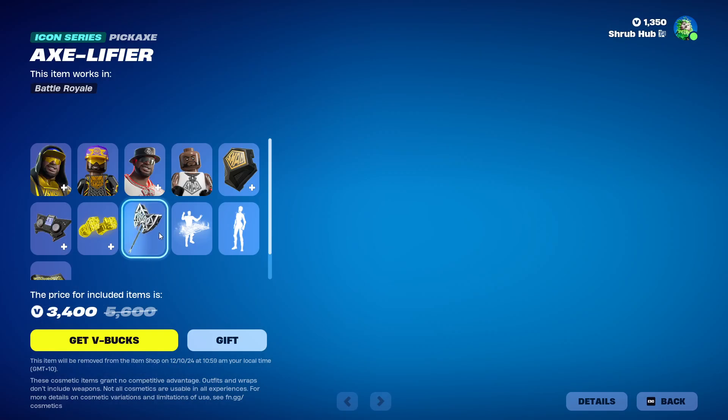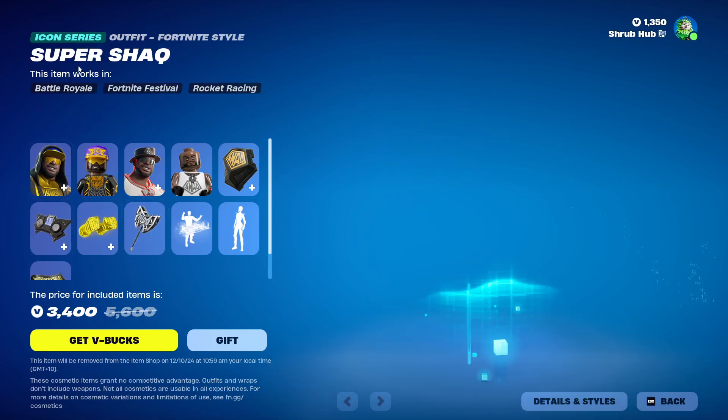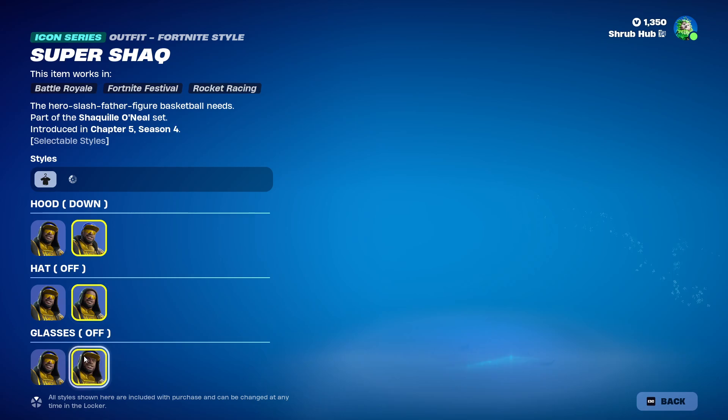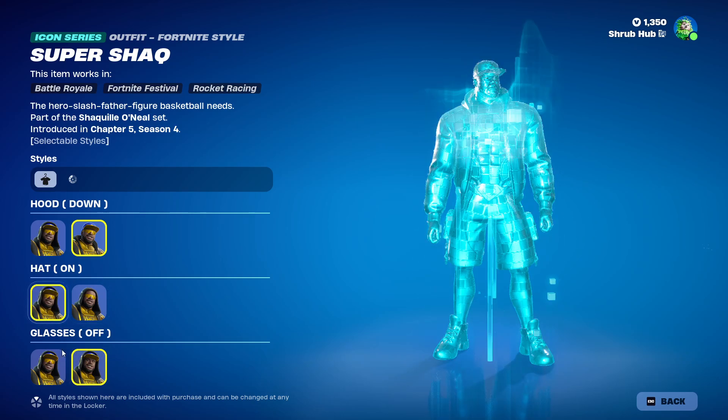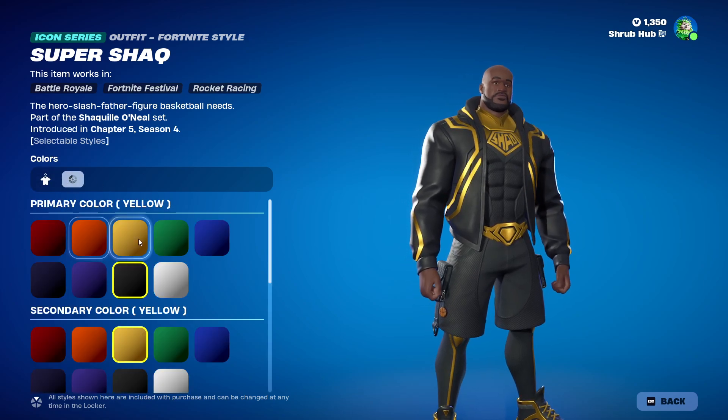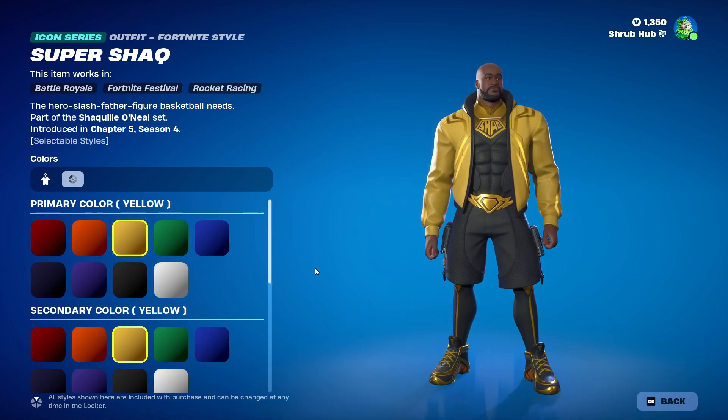First we have the Shat Bundle. This is a very big item shop in two ways, including Super Shat — it is quite big. You can take off his hood, his hat, and his glasses, and mix and match. I love his head, he's so bold. You can also customise the colour of his jacket — primary colour.